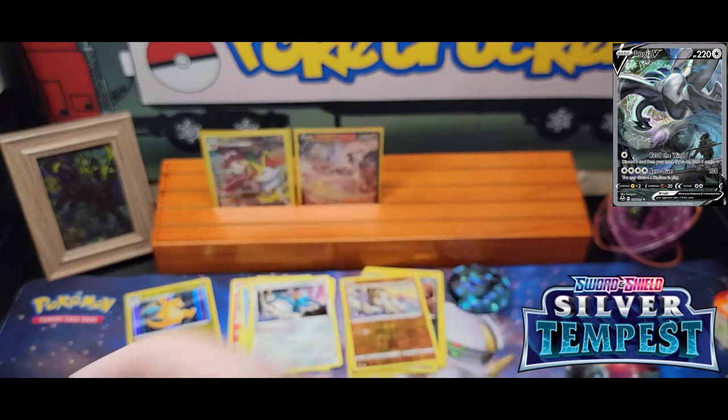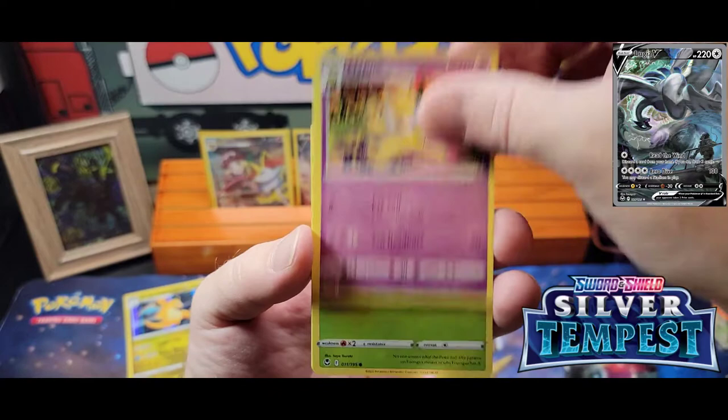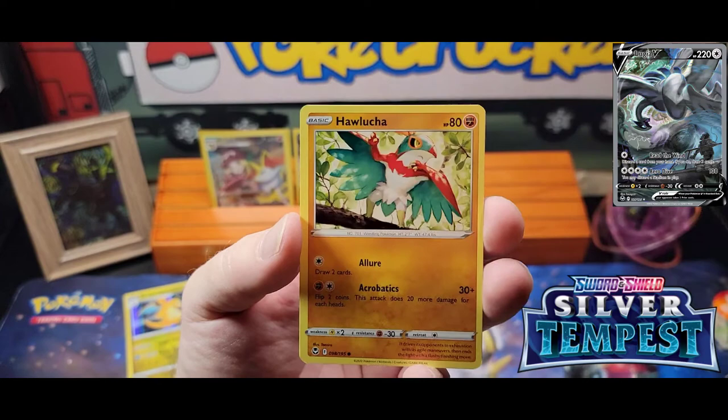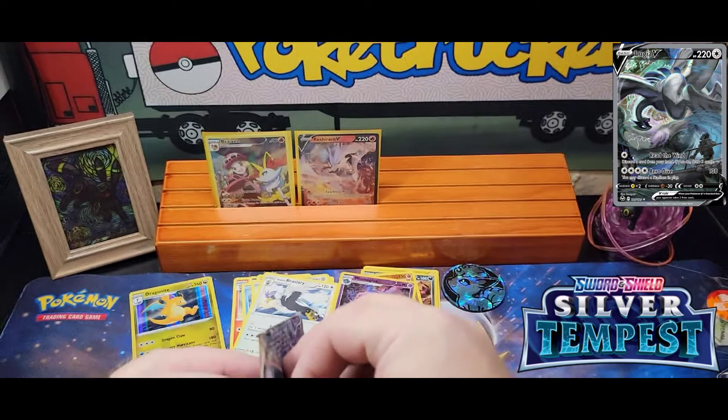So far it's just a typical mediocre, crappy ETB on pulls. Pack nine: Delcatty, Vicard, Hypno, Foongus, Sandygast, Relicanth, Aluccia, Togedemaru, Nismegis, and Braviary. Last chance for something.